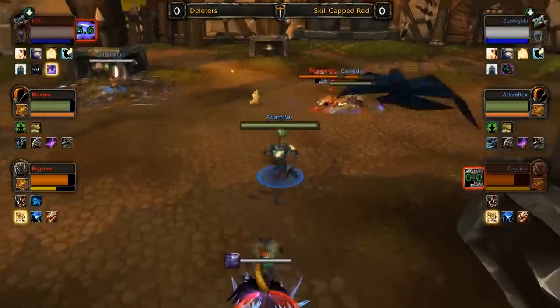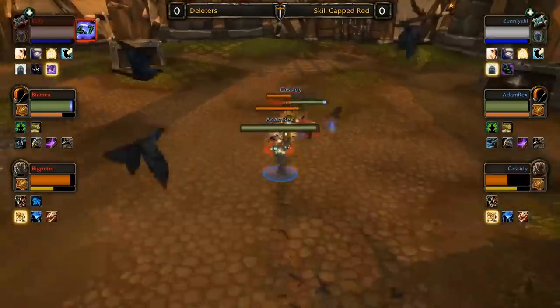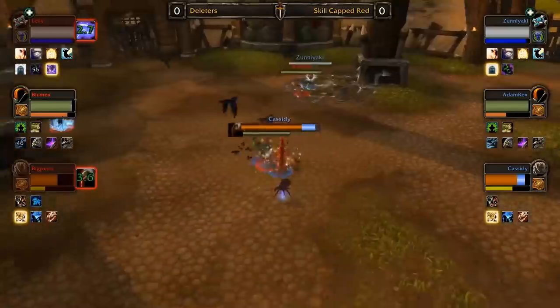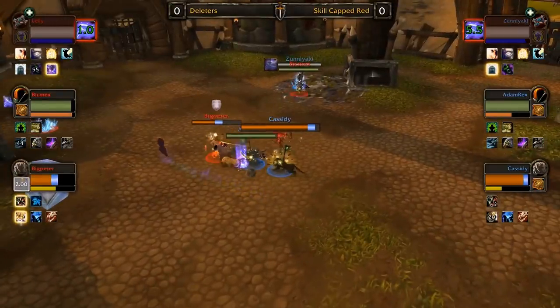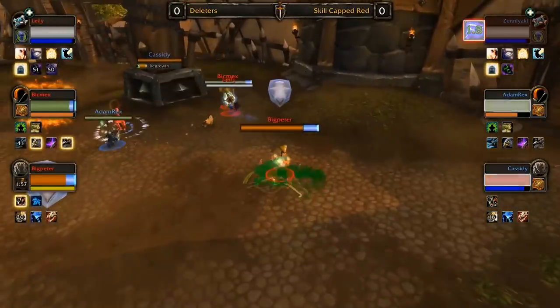For instance, check this opener — Adam Rex instantly lands the trap onto the priest, and then immediately they do their setup onto the enemy feral. This forces him to have to use trinket as well as survival instincts. Meanwhile, the enemy jungle land their trap, but due to the pressure Skill-Capped already have and being on the front foot, they don't have to commit any defensive cooldowns.